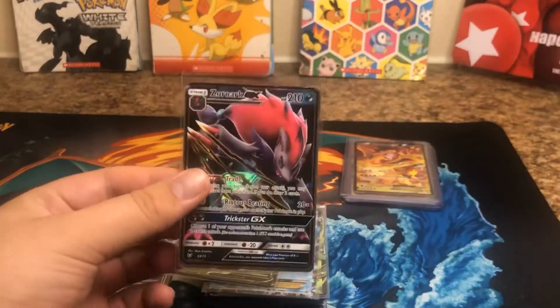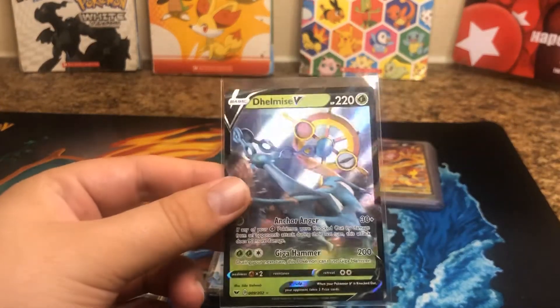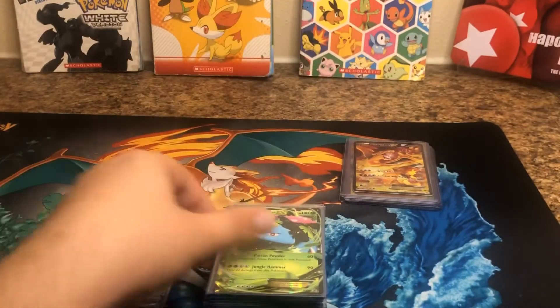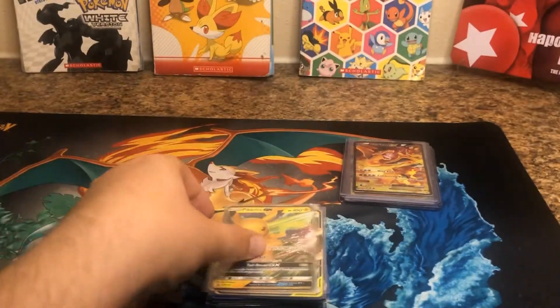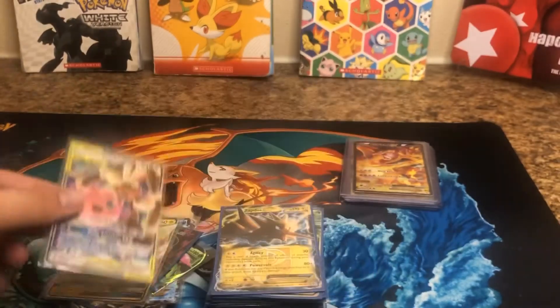We got Zorak GX. This is from Sword and Shield, I believe. We got Demise V. Ashken Ninja GX. Venusaur EX. Mega Gardevoir EX. Pikachu GX. We got some tag team cards here. Very nice.